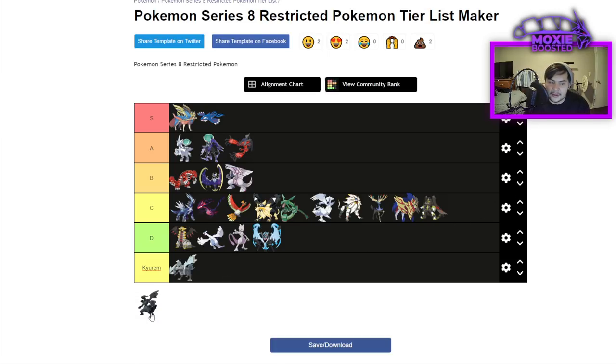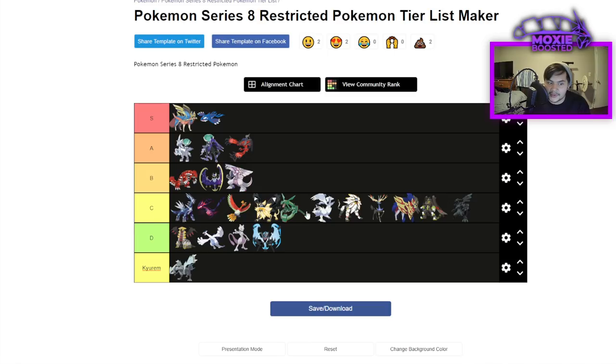Zekrom is C tier along with most of the others in this format. It does well next to Kyogre because Kyogre deals with Groudon — Zekrom's hardest counter — and that's about it. Zekrom can bypass Lightning Rod because of its ability, basically Mold Breaker. It's weak to Intimidate and Dragon STAB isn't important in this format, so it's really just an Electric type with a very high Attack stat around 165-170. The theme of this format: you can get away with it — Giratina, Eternatus, Zygarde and Zamazenta, even Kyurem.